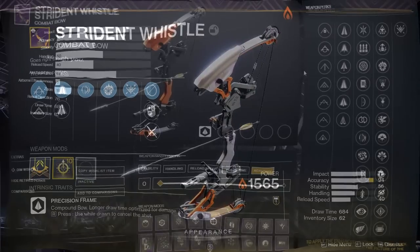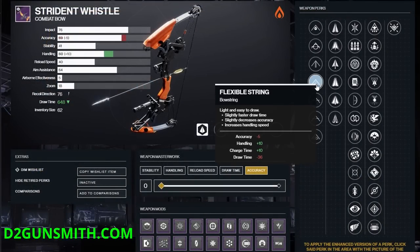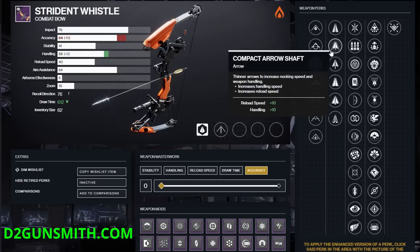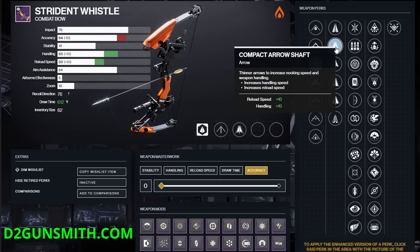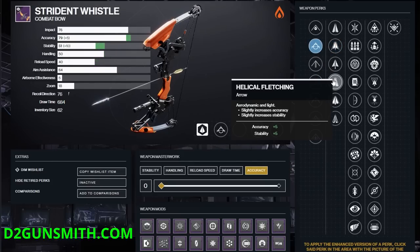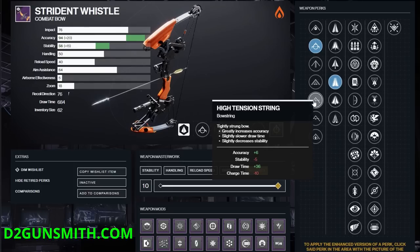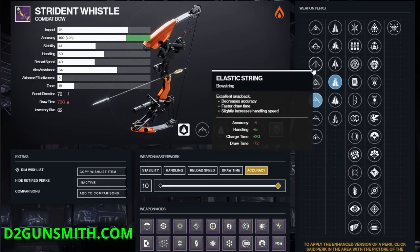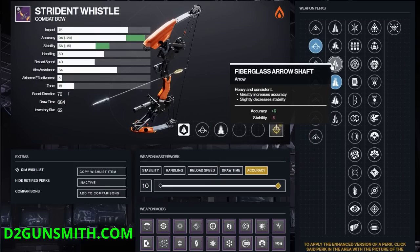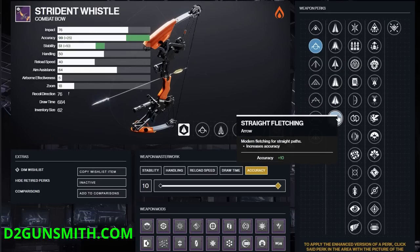For the String and Arrow perks, I generally like to feed into the weapon's strength. If you require a quicker, more responsive bow, those options are in here, but for me an extremely accurate, hard-hitting bow is ultimately what I want. The one I've been working with has Tactical String, Helical Fletching, and an Accuracy Masterwork, essentially giving the weapon a plus 20 to Accuracy and 15 to Stability. You could max out the Accuracy if you swapped in High Tension String or Fiberglass Shaft Arrow — if you had Straight Fletching instead of Helical Fletching, this would pull it up to a 99.